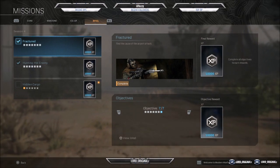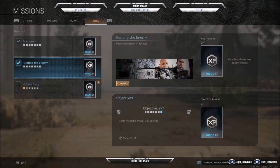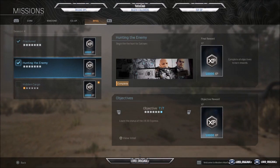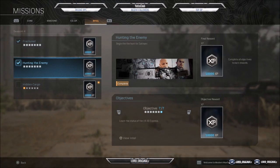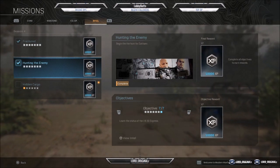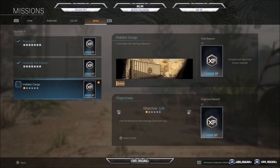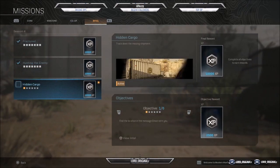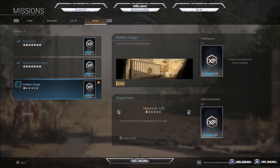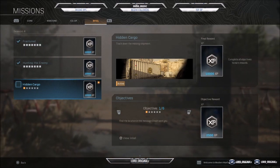We've already done Fractured and Hunted the Enemy, which I was able to do but was not able to record and edit due to technical difficulties and time constraints. So this week we are doing Hidden Cargo — this is the Trackdown mission Shipment. It is active and the first objective out of 6 says: find the location in the message Ghost has sent you.